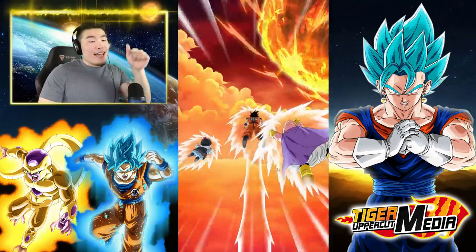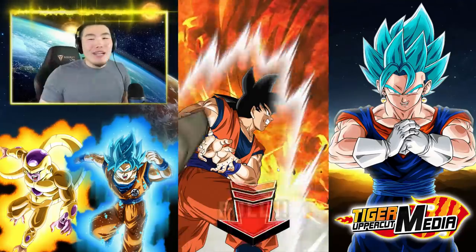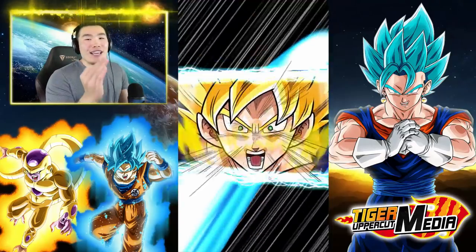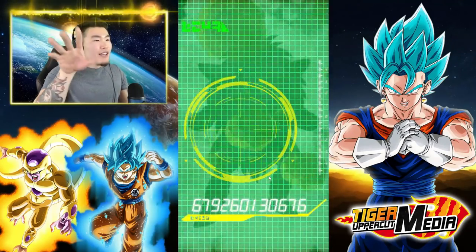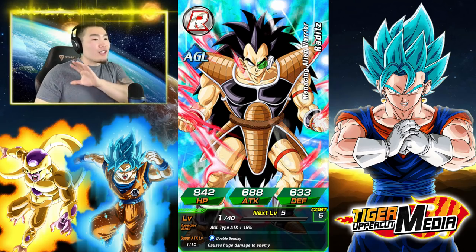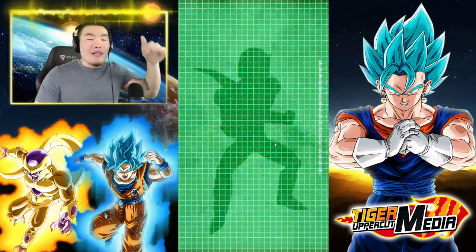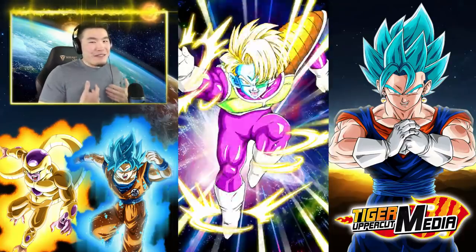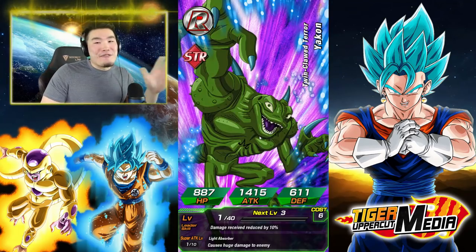You guys might have noticed at the bottom right of the screen I have a shiny new logo. Tiger Uppercut Media finally has a logo — after over 26,000 subscribers, after almost a year on YouTube, I finally have an official logo courtesy of Scott Herman's editor. Huge shout out to my boy Scott Herman, aka OhTheHermanity, and his editor. He made me a really cool logo, and if you go to my channel you'll see new channel art too. Let me know what you guys think in the comments — I think it looks pretty dope.